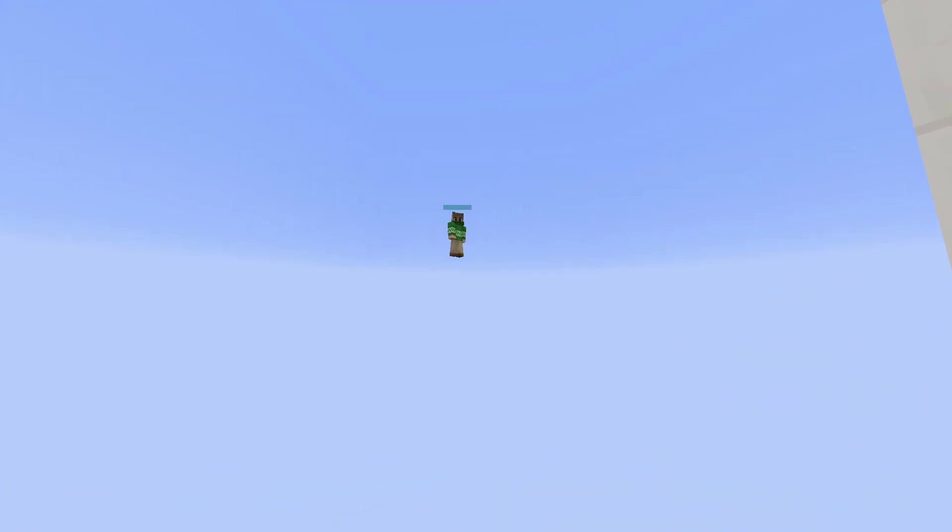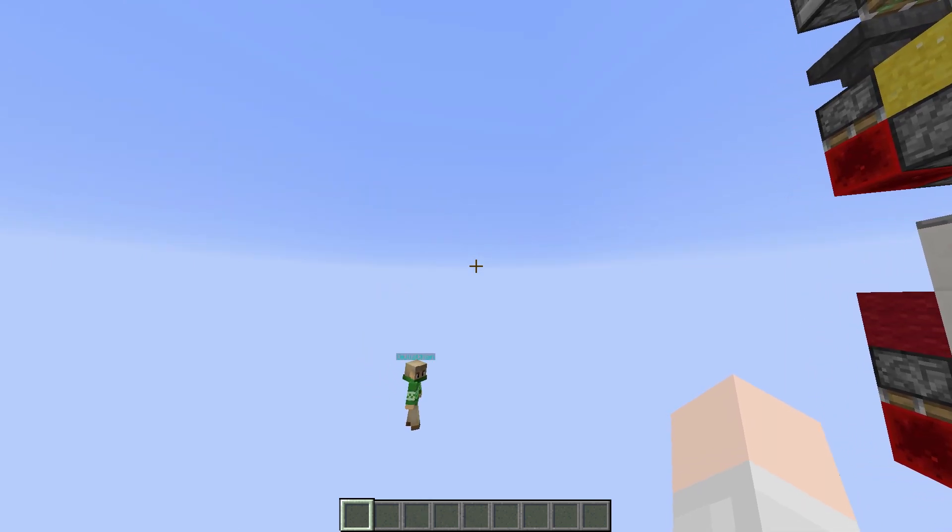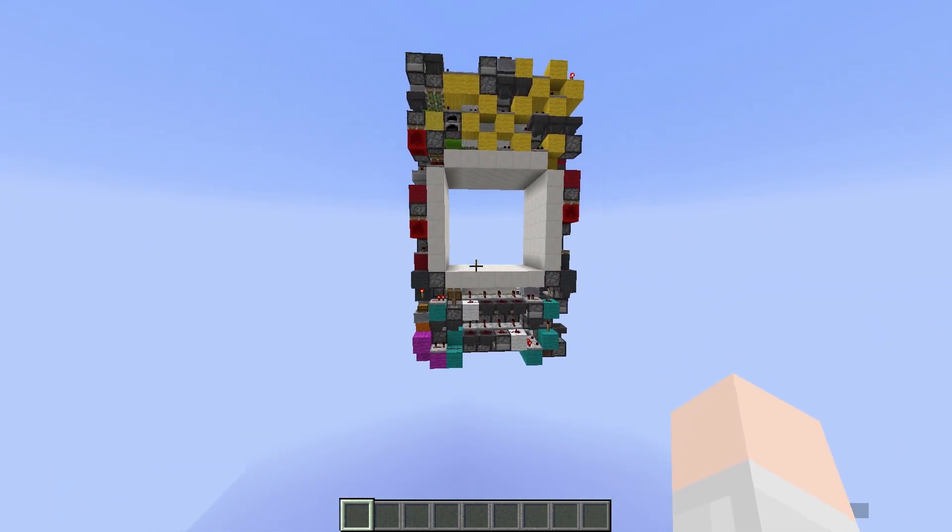Hello everyone. This is a door. It's a 6x6 — the smallest at 900 blocks. It's 50 blocks smaller than ExoJetSwan.